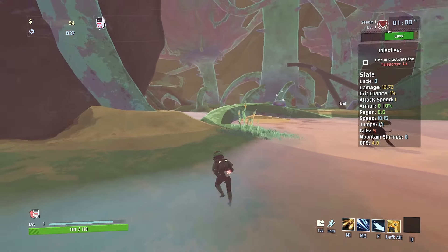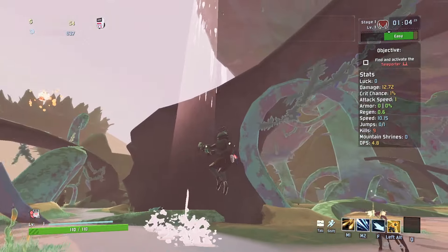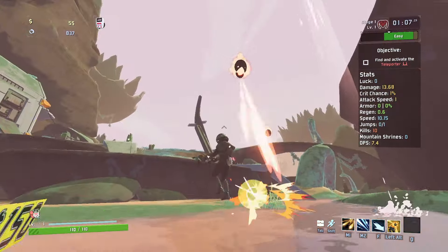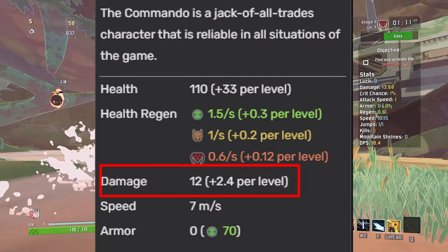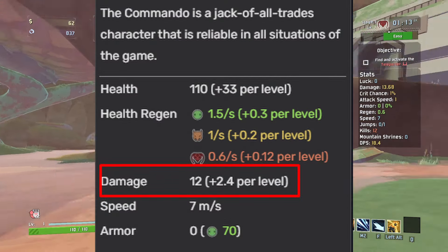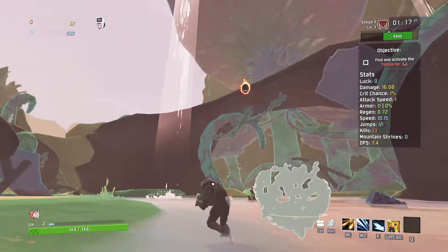That's the general information about the Chronic Expansion that just about everyone knows, so let's start talking about the important stuff. Number one: the damage increase it gives you is based on your level 1 damage. So if you're Commando with 12 damage at level 1, it's going to give you 6% of that 12, regardless of whatever level Commando is.